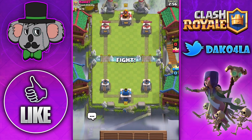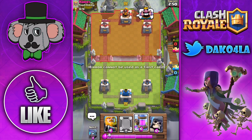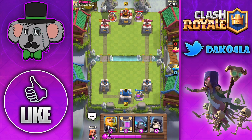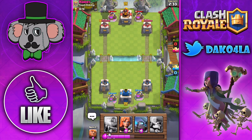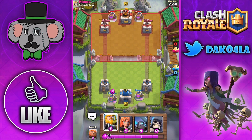I actually opened up pretty decent, not gonna lie. We're gonna go ahead and throw this down. That level 7 Elixir Collector advantage over your level 6, though. I've actually never really understood the level advantage — does it just give it more health? I think it increases the rate of elixir production. Alright, I didn't know that.